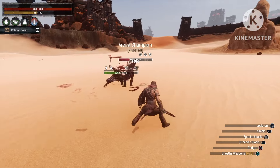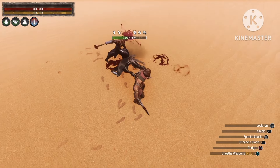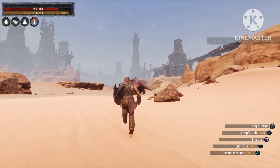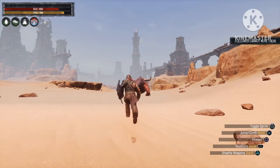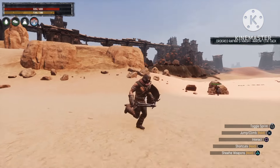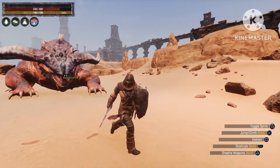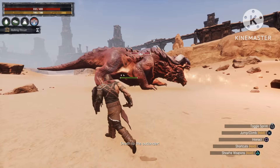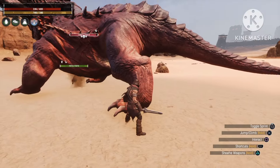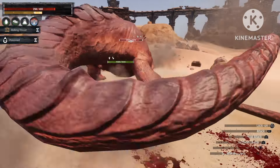The troll doesn't even have a complete strength build or the best strength armor, and he's already so OP. Let's put him up against a boss with higher HP — the Red Mother. As you can see, our troll is doing massive damage against the Red Mother while barely receiving any damage at all.